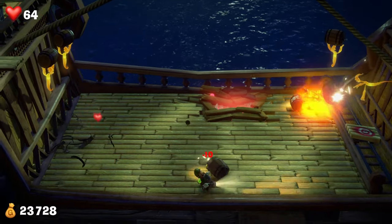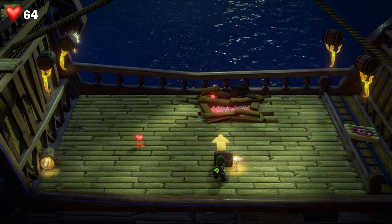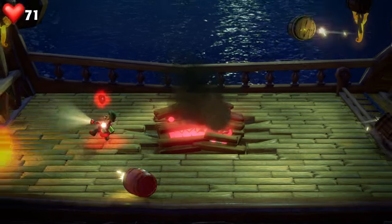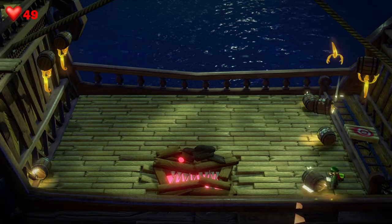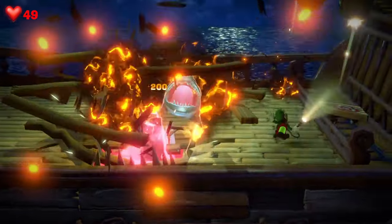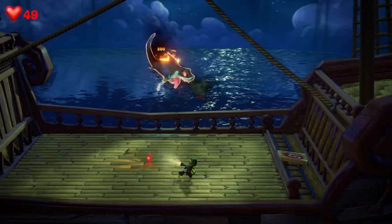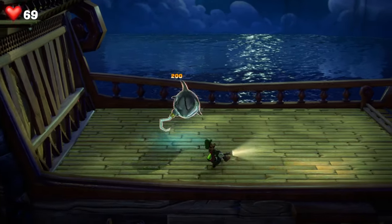It just makes it more difficult to move around without taking at least a little bit of damage, so you have to be patient. As soon as you've got the perfect opportunity, fire it into its mouth. When you're not firing, make sure you're running around picking up hearts because it's literally the only way to stay in this fight. Getting the third one in, it'll fly out again and go back to this phase.